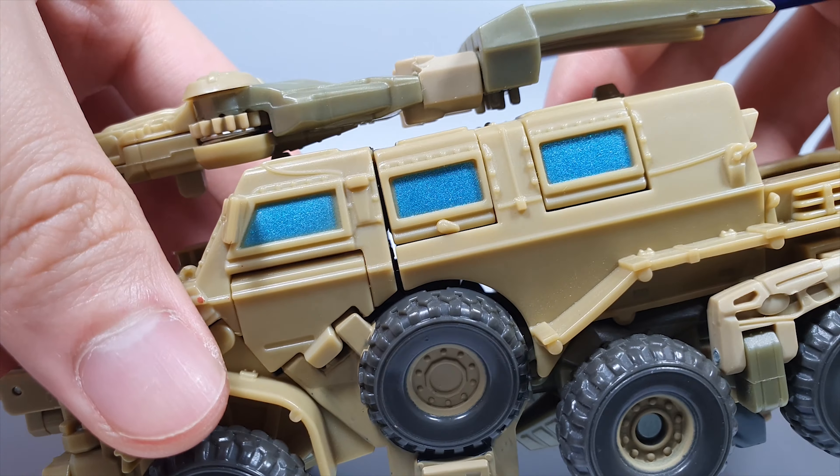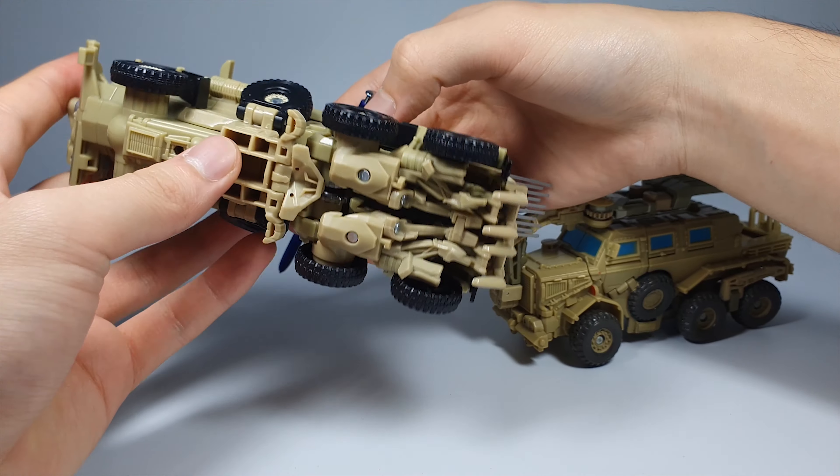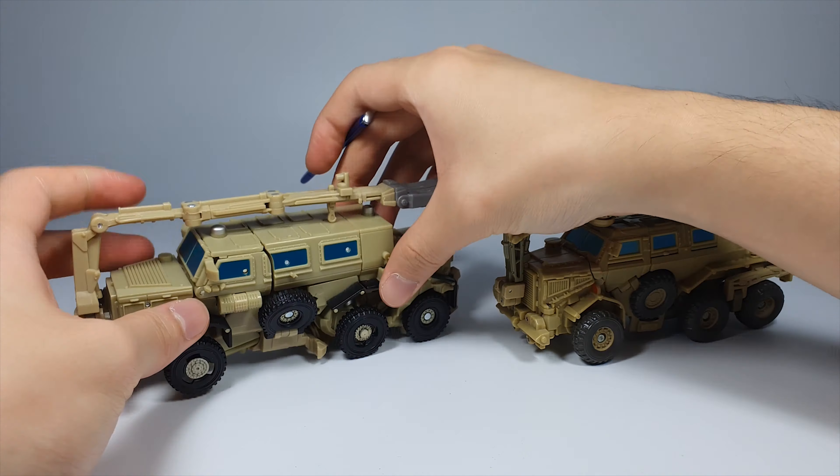The front section is also nice, though I still don't like the pearly sky blue. In general, I think this alt mode is very nice. For comparison, here we have Studio Series number 34 Voyager class Bone Crusher alongside the original, and surprisingly the original figure looks a lot more plausible and realistic — it looks a lot cleaner than the Studio Series because the Studio Series has a lot of robot parts hanging out at the bottom, whereas the original has a very clean surface.